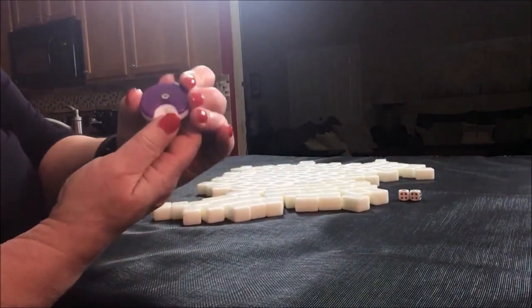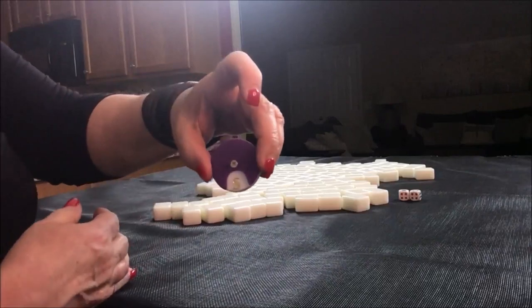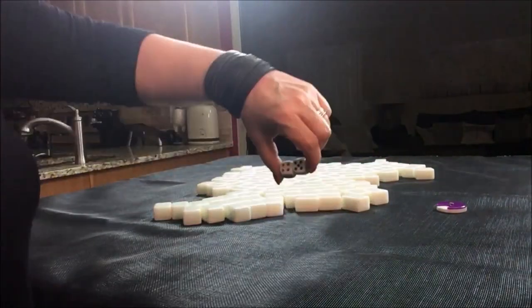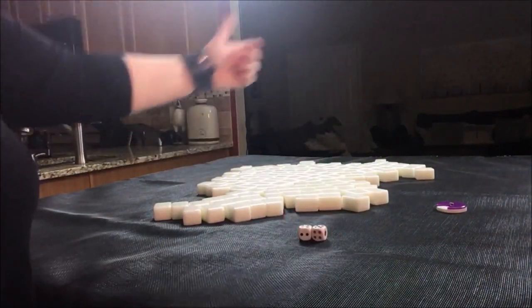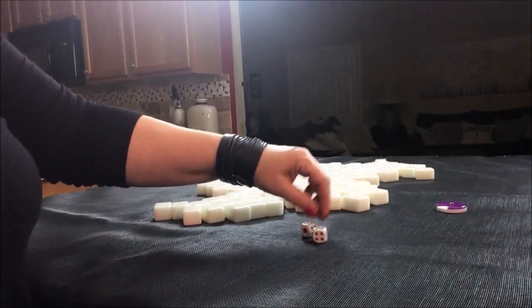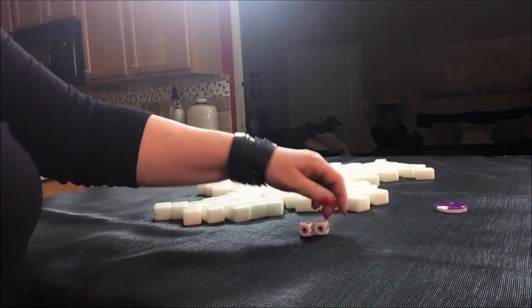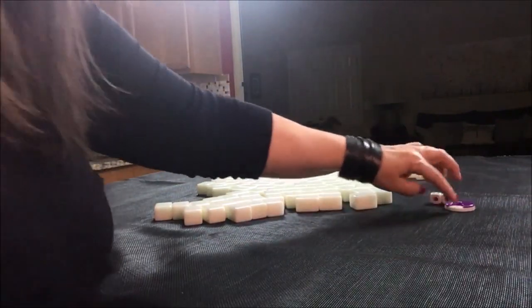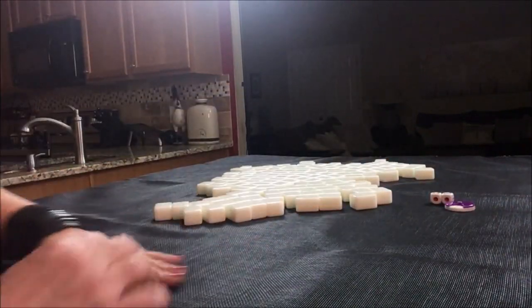We're going to go on to south round now. This time I rolled a nine — counting one, two, three, four... eight, nine. So nine would be the dealer. This time we get 14 tiles — south round and we're going to be the dealer.